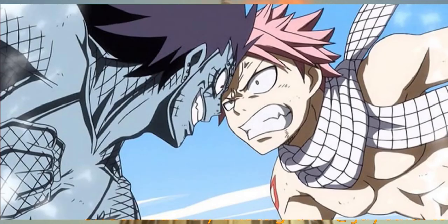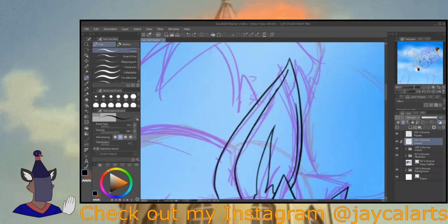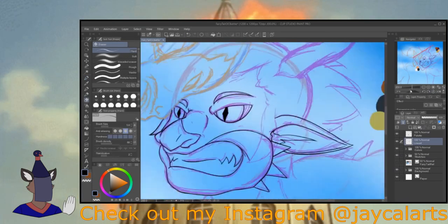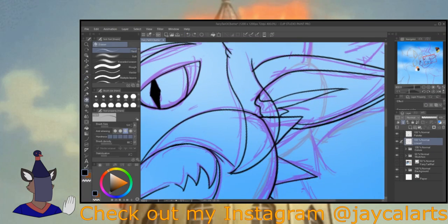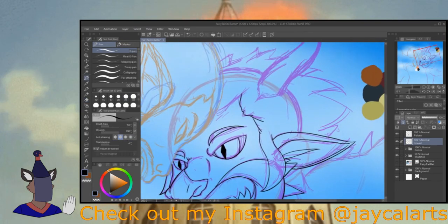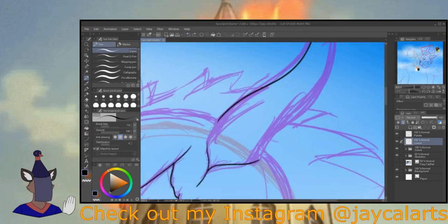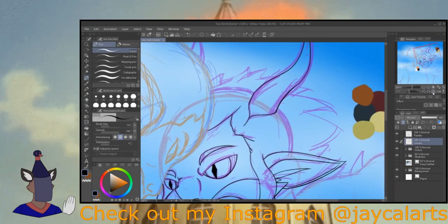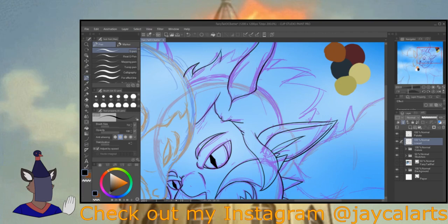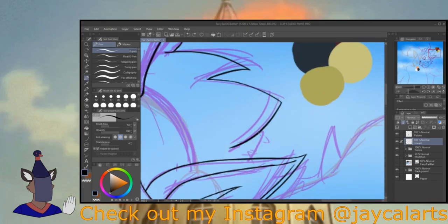I took this picture of Gajeel and Natsu and put it on my canvas — I did resize it a bit, so the redrawing is not a one-to-one with the picture. I lowered the opacity of this picture and then added another layer on top to sketch a rough outline of Natsu and Gajeel's bodies, without any details like the hair, scales, or clothing. From there, I sketched in my own original characters and went on with my usual drawing process.